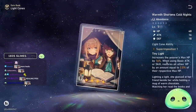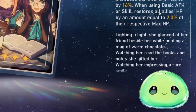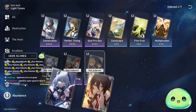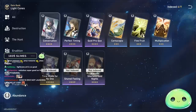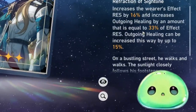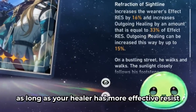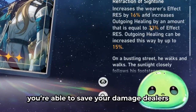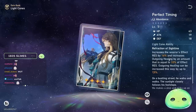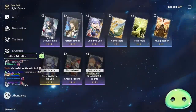'Warmth Shortens Cold Nights' increases the wearer's max HP by 16%, and when using basic attacks or skills, restores all allies' HP by an amount equal to 2% of their respective max HP. I'd recommend the four-star battle pass light cones before this one — specifically Post-Op Conversation or Shared Feelings. 'Perfect Timing' increases the wearer's effect resist by 16%, which lets you resist debuffs like bleed, wind shear, and freeze. It also increases outgoing healing by an amount equal to 33% of your effect resist — up to 27% at max superimpose.